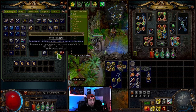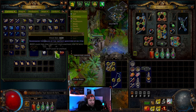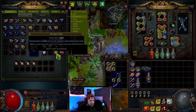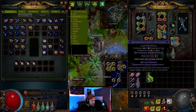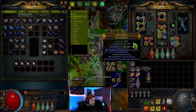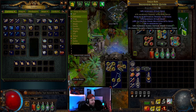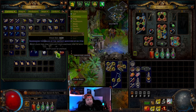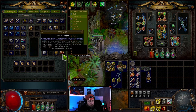The blessed orb randomizes the value of implicit modifiers on an item. As an example, an item's implicit modifier — like 10% increased attack speed — already has a value. A blessed orb would randomize that value. If it's already at maximum, it could still change, but that's how you can adjust implicit modifier values.